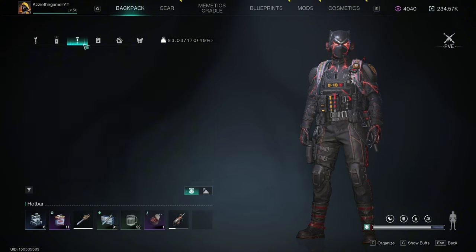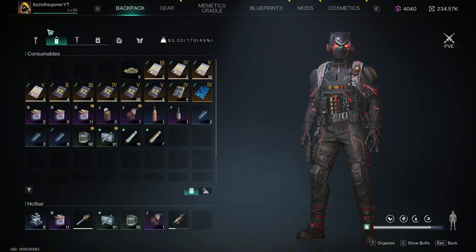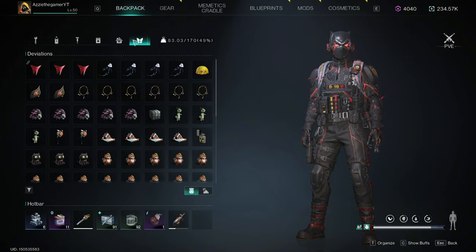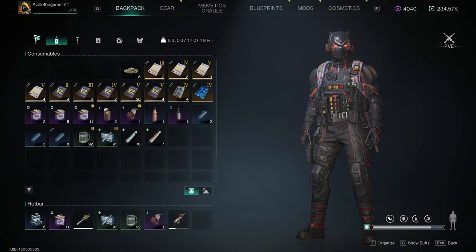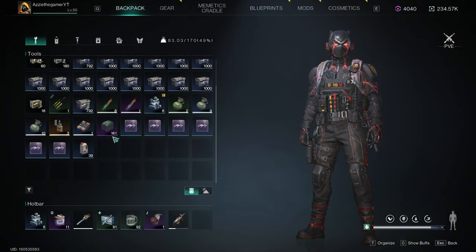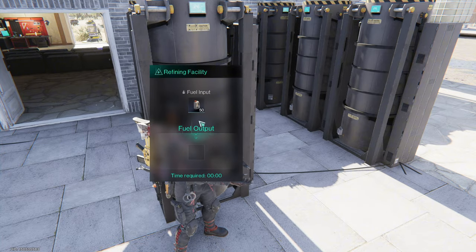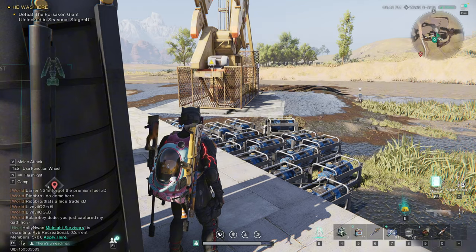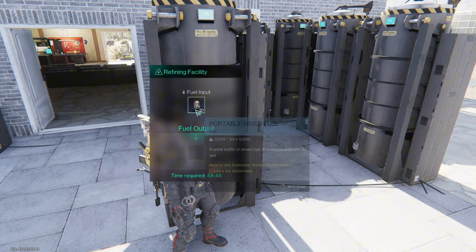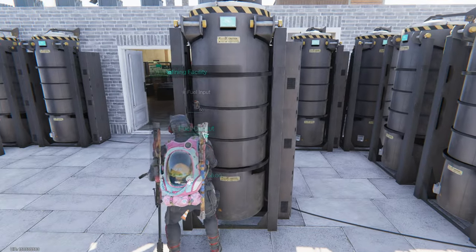You can also put the mixed fuel in to make the advanced fuel — Barreled Premium Fuel. Unfortunately it does cost a lot: 50 mixed fuel per one, which is a bit much. But if you never want to run out of premium fuel or mixed fuel, this is the best way of doing it in my opinion.